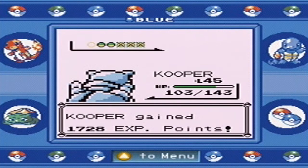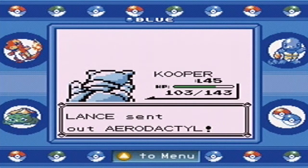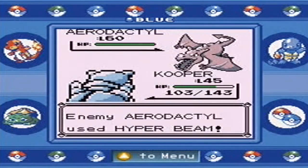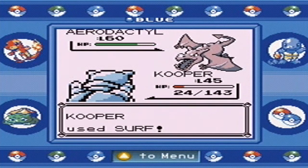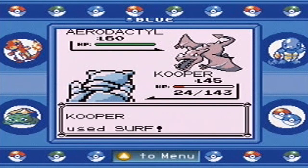We're just destroying Lance's team without even a second thought. He's sending out an Aerodactyl — something that is still not a Dragon type. That was a really stupid reaction to Hyper Beam, the strongest move in the game — second only to Explosion, which doesn't really count. The thing about Hyper Beam is it takes two turns to recharge, which will be enough time to take down the Aerodactyl. He's going to use a Hyper Potion, but he still has to recharge.